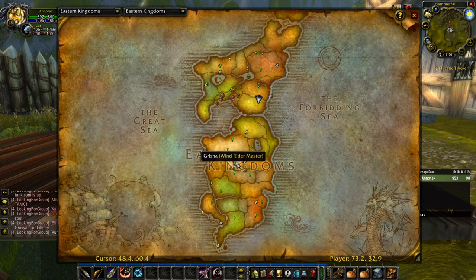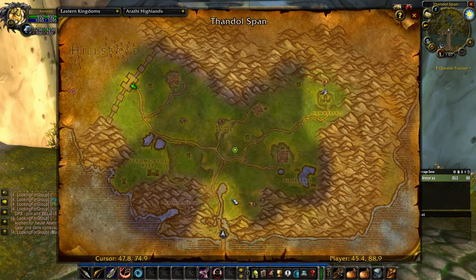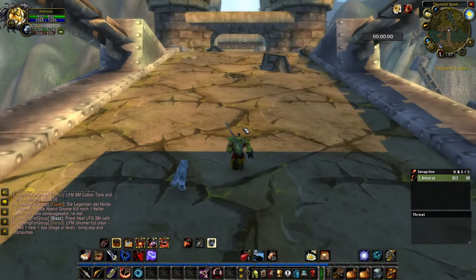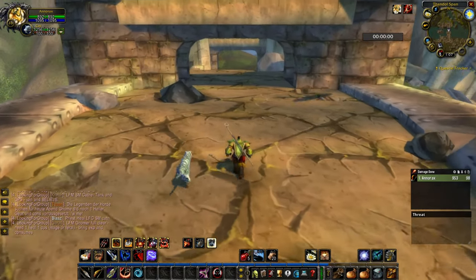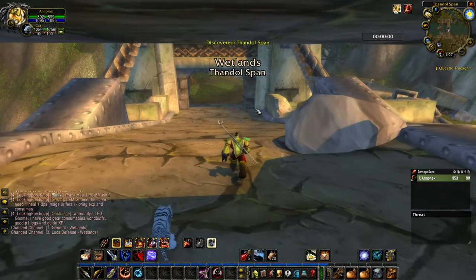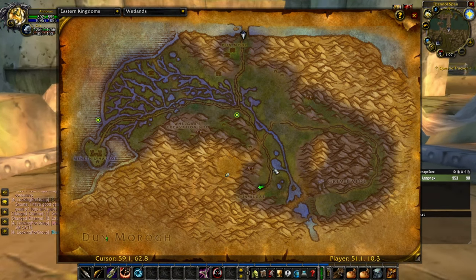If you are playing as the Alliance then your flight path is in Menethil Harbor. Now let's go over this bridge and enter the Wetlands, then follow the road and go south.